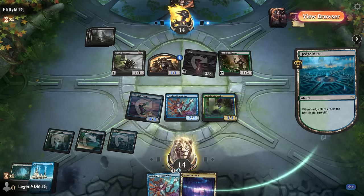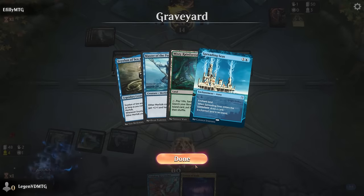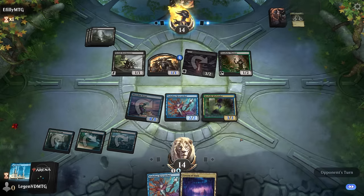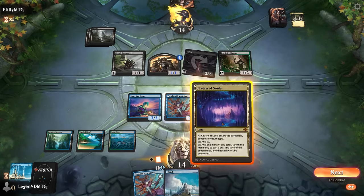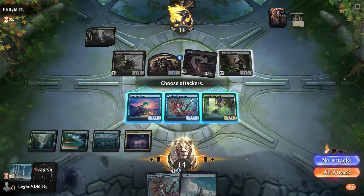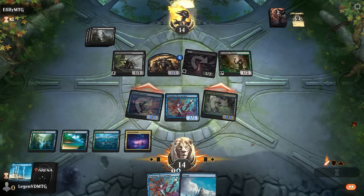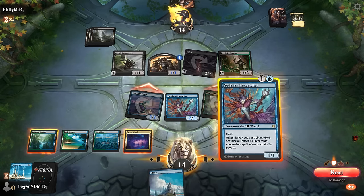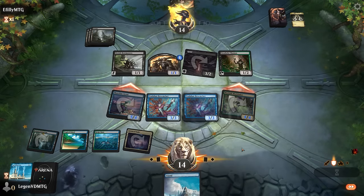Spreading Seas is probably not great with Bowmaster on the battlefield — only great if we draw into Master of the Pearl Trident at some point, so I think we pass on that. We name Merfolk on Cavern. Are we at a point to attack all out? If opponent has removal for one of my lords, things could get messy. Maybe Mistbinder can still get in there though. We hit for nine.